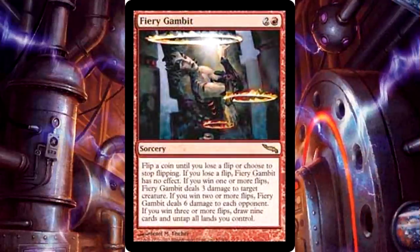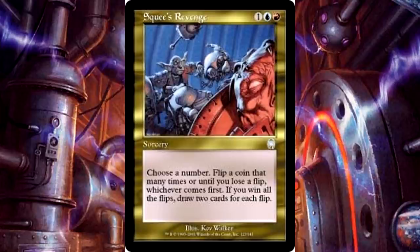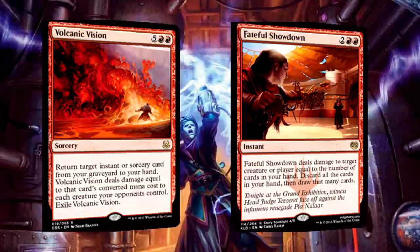Since copying hilarious spells from the top of our library is the funniest part of this deck, we'll start there. We want to copy spells that deal a bunch of damage or create funny effects, especially in multiples. We'll begin with Fiery Gambit — when you copy it, you get two chances to win a flip three times; win all three and draw nine cards and untap all your lands. Squeee's Revenge also requires coin flipping, but copying it gives you two chances at a lot of card draw. Volcanic Vision recurs spells when copied and functions as removal, and Fateful Showdown is solid removal that cycles your hand twice, filling your graveyard with spells.